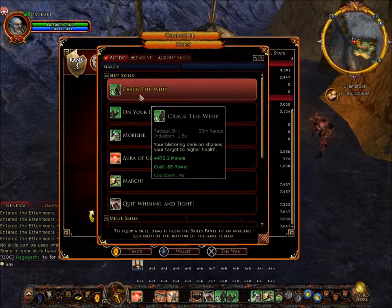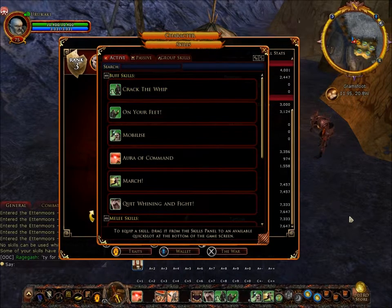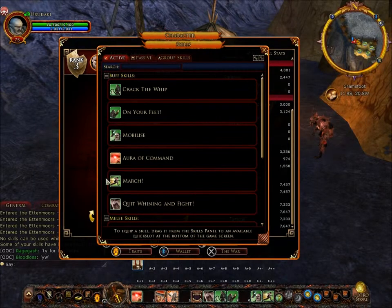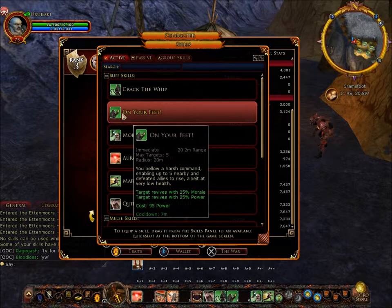Crack the Whip costs 83 power with a cooldown of four seconds and a 7.5 range — you can click an ally or yourself to heal. On Your Feet is a radius-type skill with a 20-meter radius; it revives up to five allies with 25 percent morale and 25 percent power. It costs 95 power with a cooldown of seven minutes.